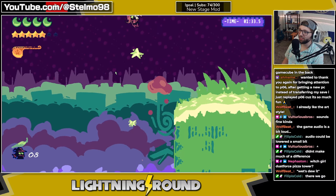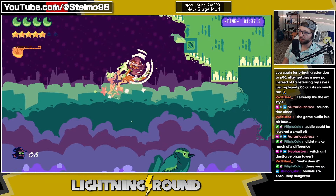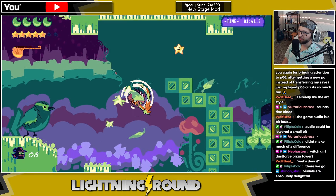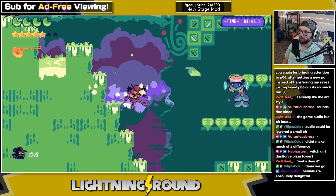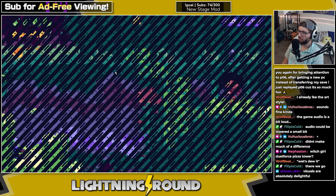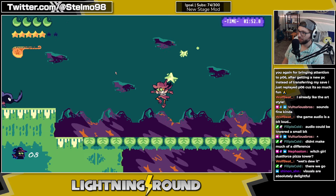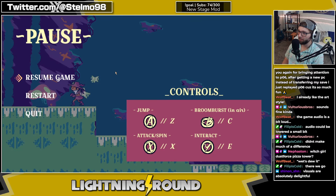If I'm just spinning I bounce, but if I press the button again I actually attack — that's cool. I think I'm understanding. Default movement speed is a little slow for me, but maybe this boom burst helps. LB to boom burst — oh okay.